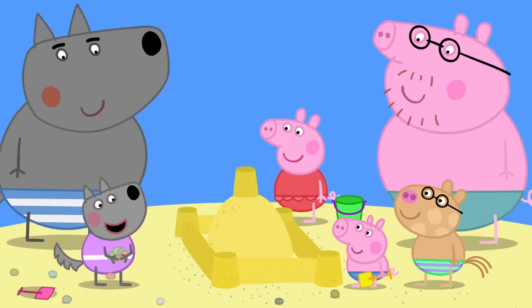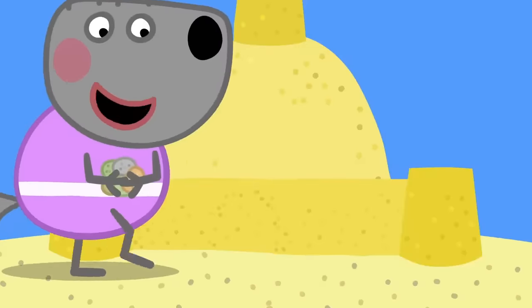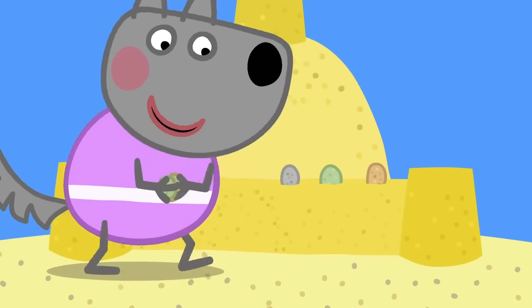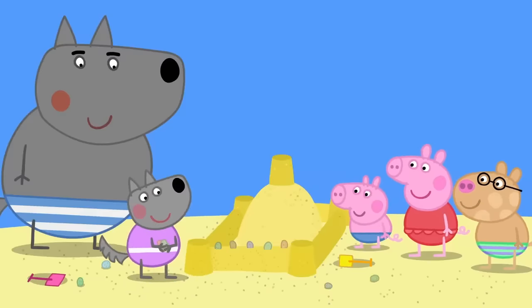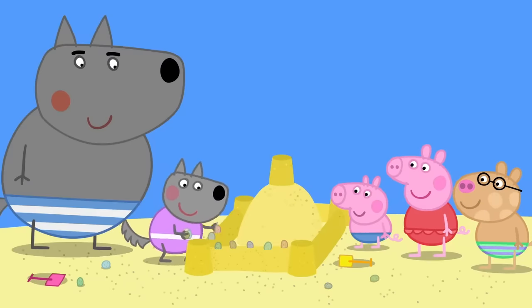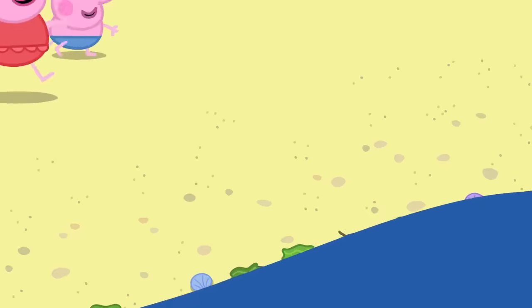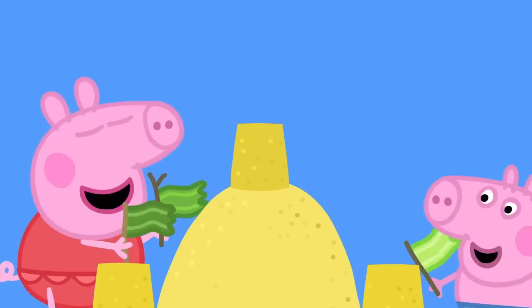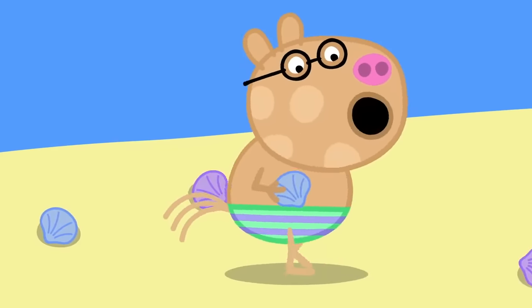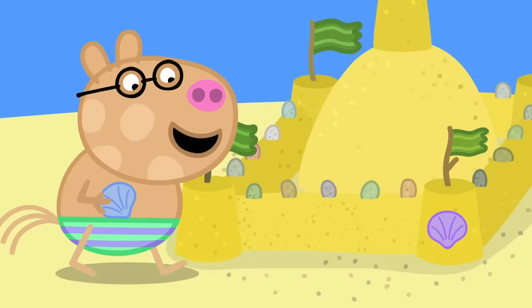'Now it needs the bobbly bits.' 'What are bobbly bits?' 'All castles have bobbly bits on top of the walls, like this.' Wendy Wolf is using pebbles to make the castle's bobbly bits. 'And it needs flags.' Peppa and George are collecting little sticks and some seaweed to make flags. 'It needs windows.' Pedro is using shells to make windows.